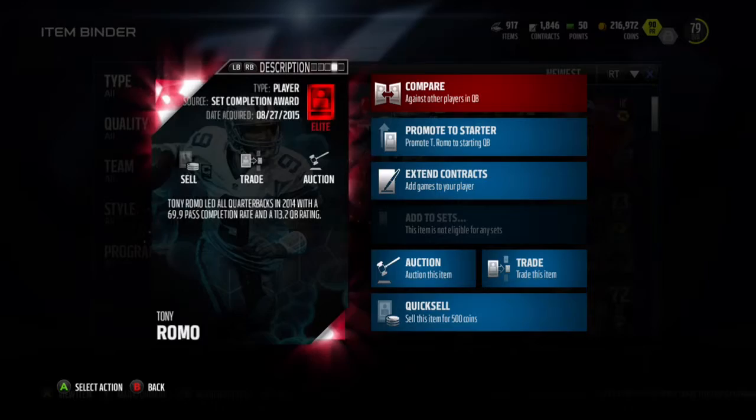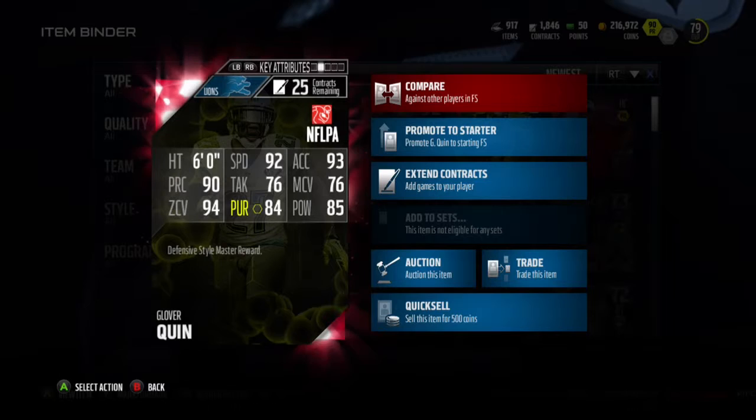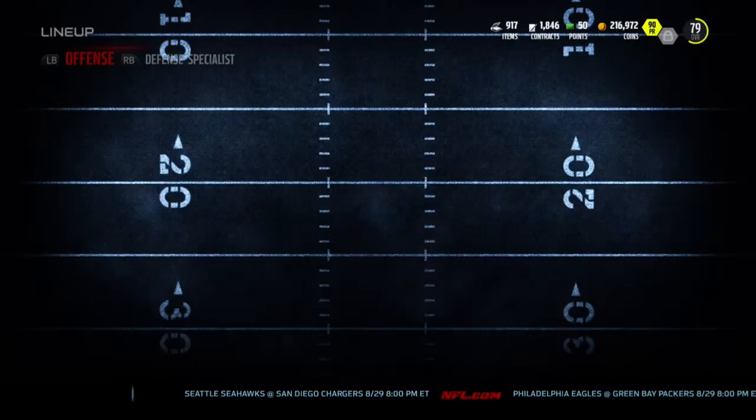Not a bad card — probably going to keep it on the team. The chemistry's nice. And the Glover Quinn: 92 speed, 76 tackle, 76 man coverage, 94 zone, and 84 pursuit with an 85 overall. That's actually a really good card. Height's not bad either — six foot. Really good actually in this game, though height doesn't really matter. Aggressive catch is kind of iffy anyway.